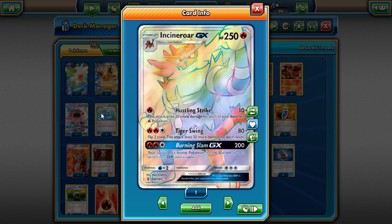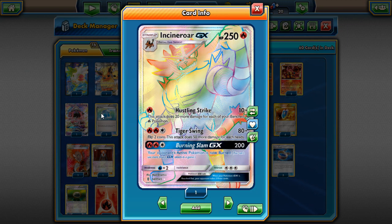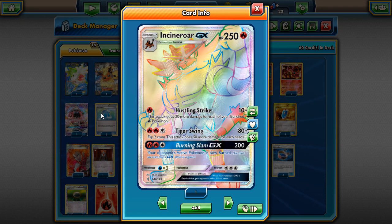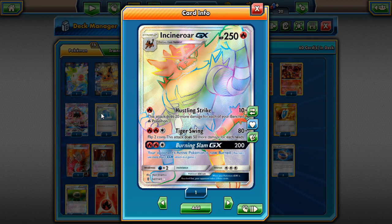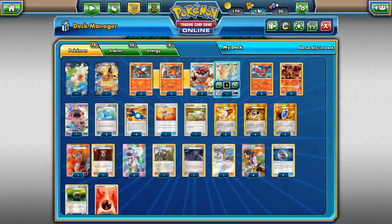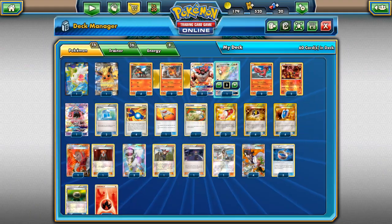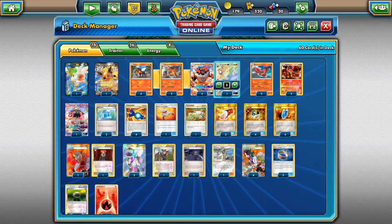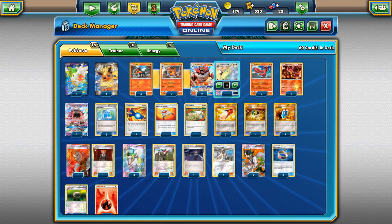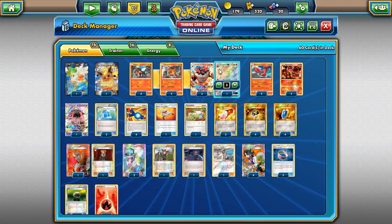Incineroar does have problems. Being weak to Water means Water Toolbox, Lapras, Ninetales, and Gyarados are going to smack Incineroar easily — that's one of the biggest downfalls. Water is very popular right now. But if you're not playing against a Water deck, Incineroar can be a tank with Hustling Strike. 250 HP is not easy to hit unless you're weak or they're using Silver Bangle with a Choice Band. Being a Fire type also means it can hit Grass Pokemon like Lurantis and Decidueye for weakness.